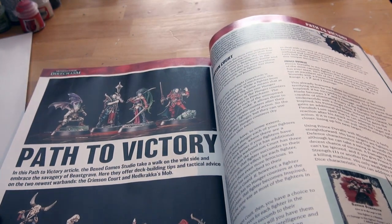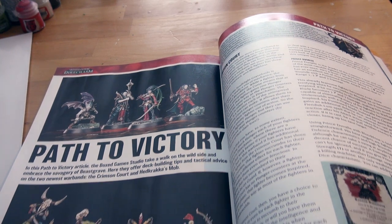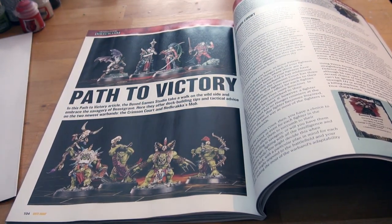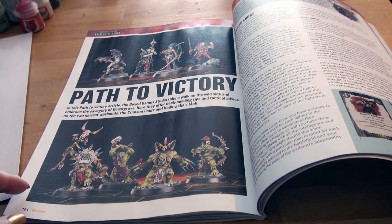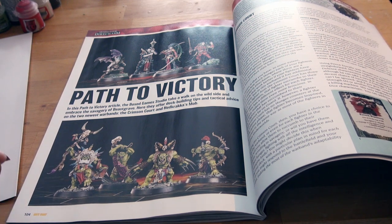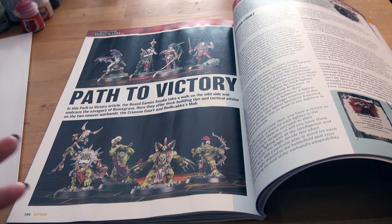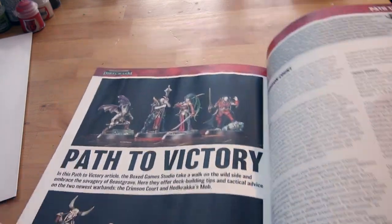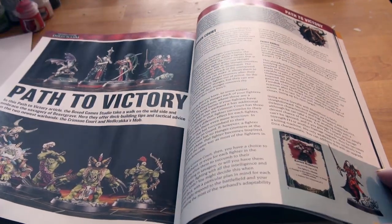Path to Victory: in this article the box game studio takes a walk on the wild side and embraces the savagery of Beastgrave. They offer deck-building tips and tactical advice on the two newest warbands — the Crimson Court and Headcracker's Mob. I'd really like for the Crimson Court to come back in stock so more people can get them — they're so pretty.